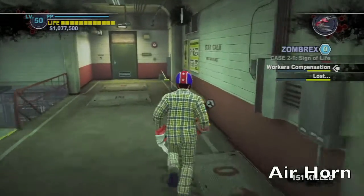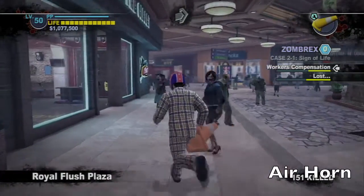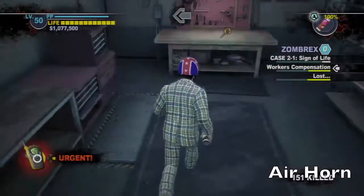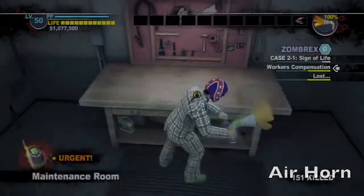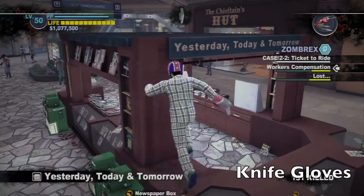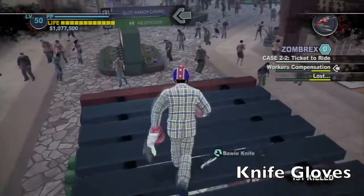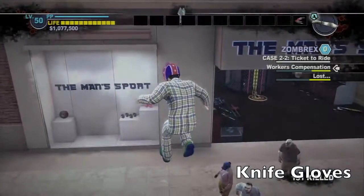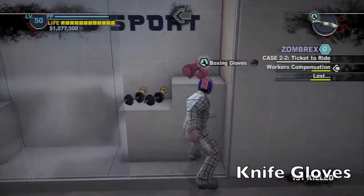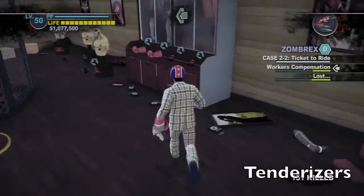Also in the safe house should be the pylon or cone. Run outside and into the first store on the left — there should be some spray paint. You can grab any color, it doesn't matter. Combine those two to get the air horn. Also there's a news stand very close to that store; on top of it should be the bowie knife. Head into the sports store, grab a boxing glove, and combine those two together to get the knife gloves — one of my favorites.